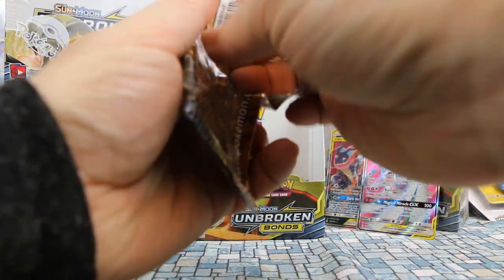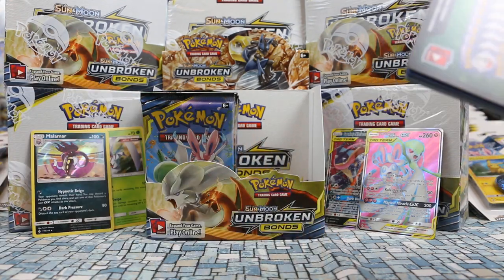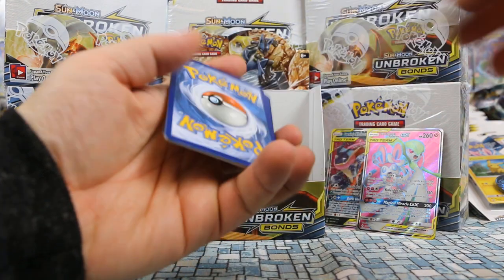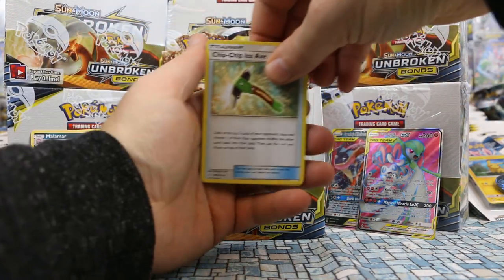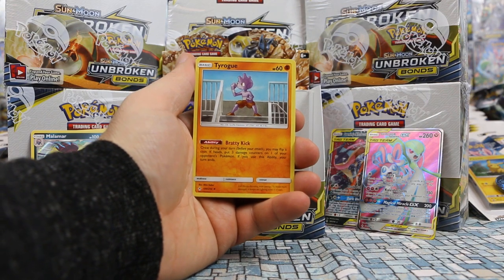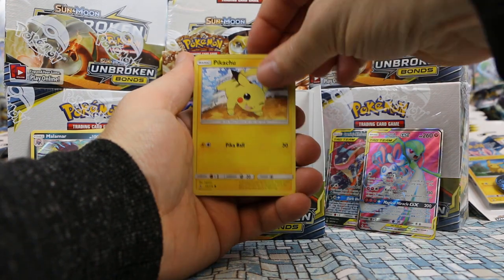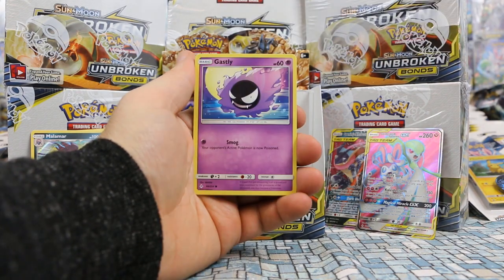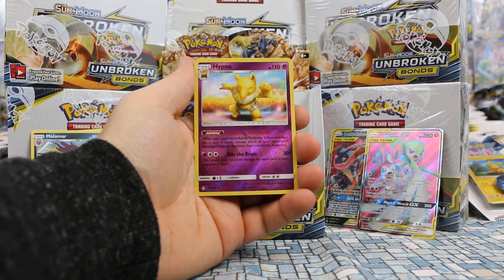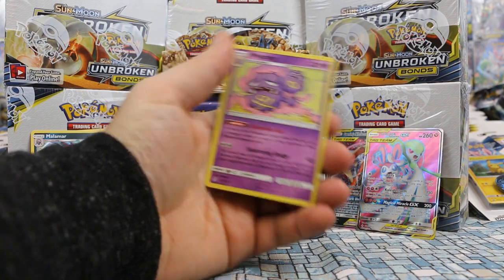The left side is already starting much better. Pack three: Chip Chip Ice Axe — first one of those. Tyrogue, Janine, Drowzee, Pikachu, Grubbin, Gastly, Gliger. Hypno is our reverse — that's a regular rare. And a Weezing is our rare.